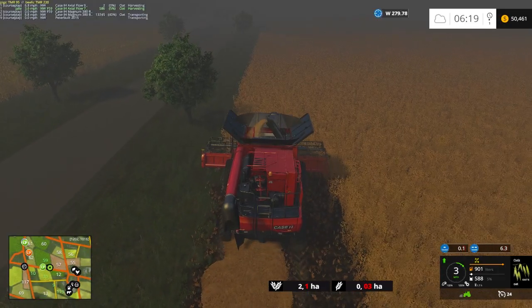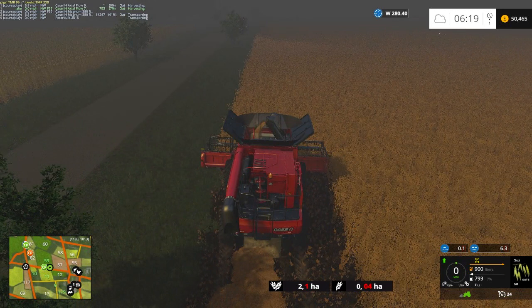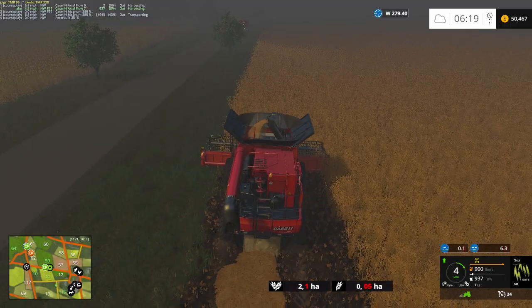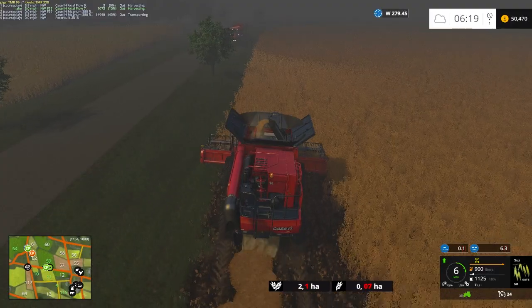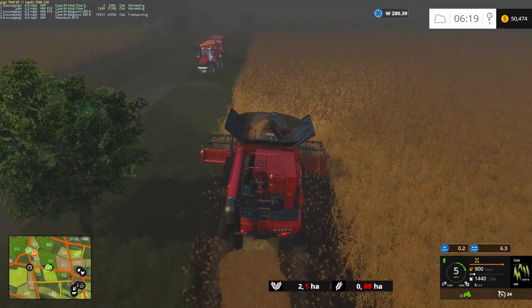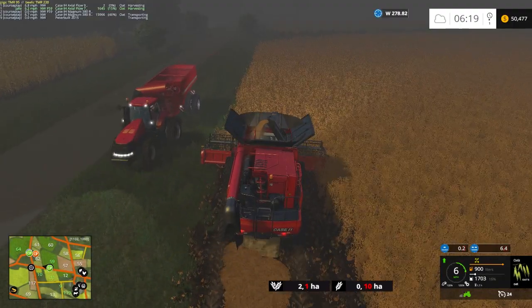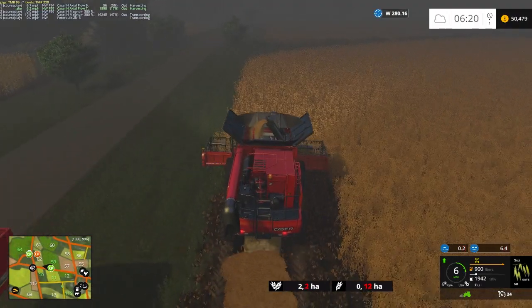Trying to be somewhat efficient here. So the plan is - sorry about that, my computer maintenance program decided to do its thing at three o'clock today. Let's get some lights on. We're gonna do a couple headland swaths around here and then once we're done with that we'll do the back-and-forth rows. We're gonna be doing fields 59 and 94 as straw swaths, as well as field 64 for the other straw swaths.